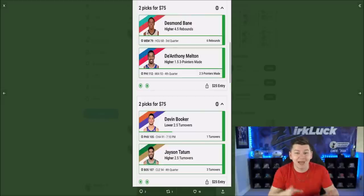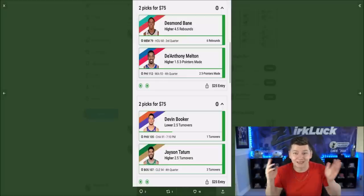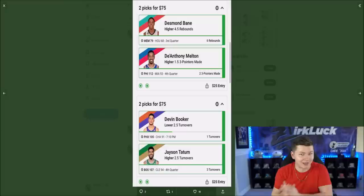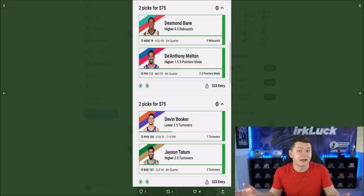Last night was the best NBA picks that I've had the entire season. We had over $800 in W's between my picks and also my dad's picks, so shout-out to you guys that went ahead and copied both mine and his picks. If you guys want to check out Underdog Fantasy today, you can use code ZERK to match your deposit up to $100, and follow me over on Twitter for my picks. Odds are they're probably posted right now, and if not, they'll be up within the next 10 or 15 minutes.